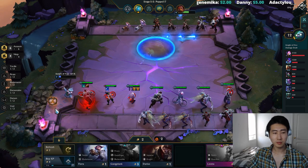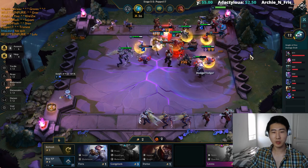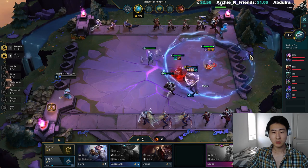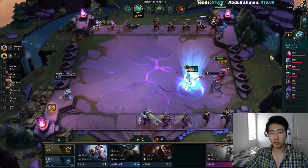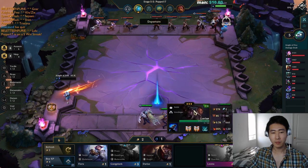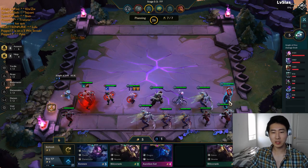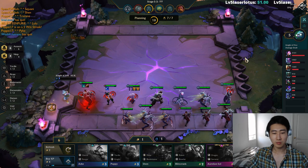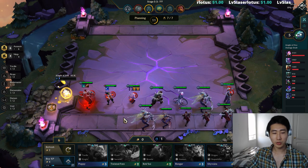Let's roll once. One Kha'Zix away from three stars. This person has double Guardian Angel on Lucian — I've never seen someone put two Guardian Angels at once. Let's see what it does — does it proc twice? Wow, it came back alive once. We're going to survive. He doesn't have that Guardian Angel aura after reviving, so it looks like it doesn't proc twice.